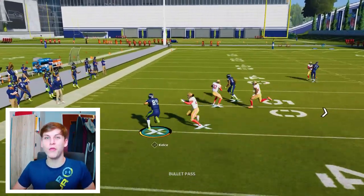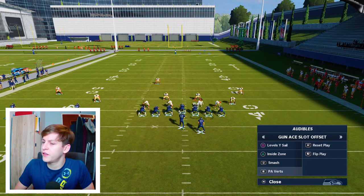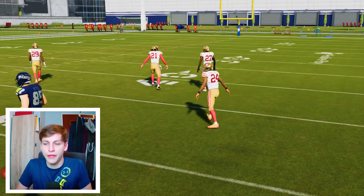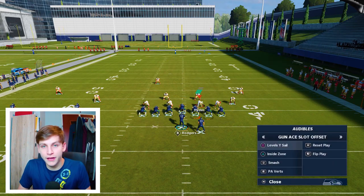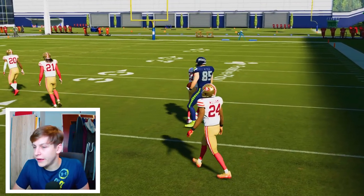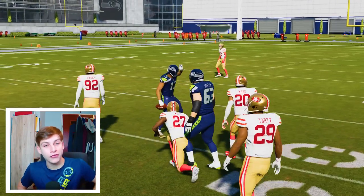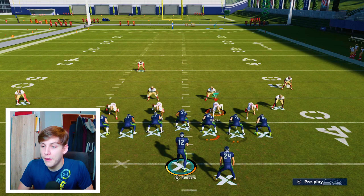That is all for PA Shot Post. But he ran way more on me than that, so let's audible to Levels Wide Sale. He just ran it very stock — he would streak the tight end sometimes and sometimes he wouldn't. He would snap the ball, try to get outside of the pocket, and then just make me choose which in route I wanted to cover, then throw the opposite one. This play has such good spacing that if he runs outside the pocket I have to chase him, but I also have to watch the in routes from the backside — very difficult to stop.